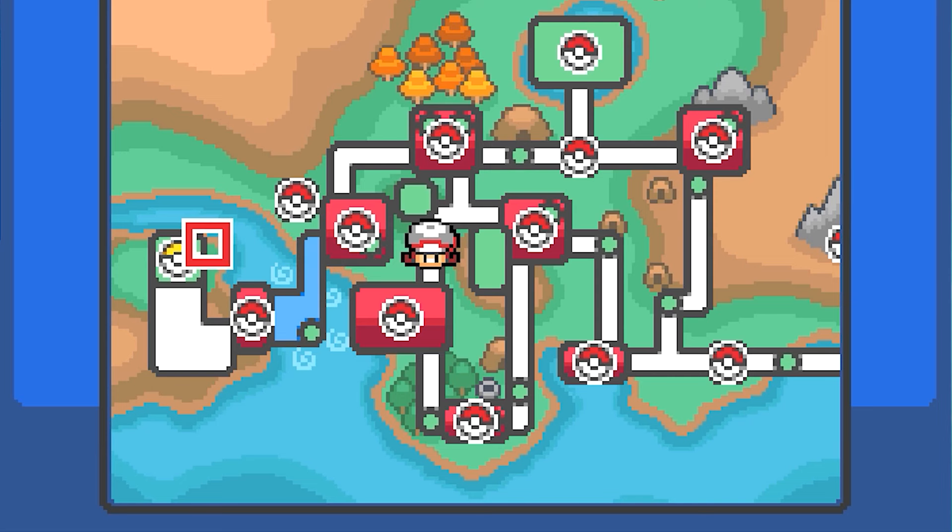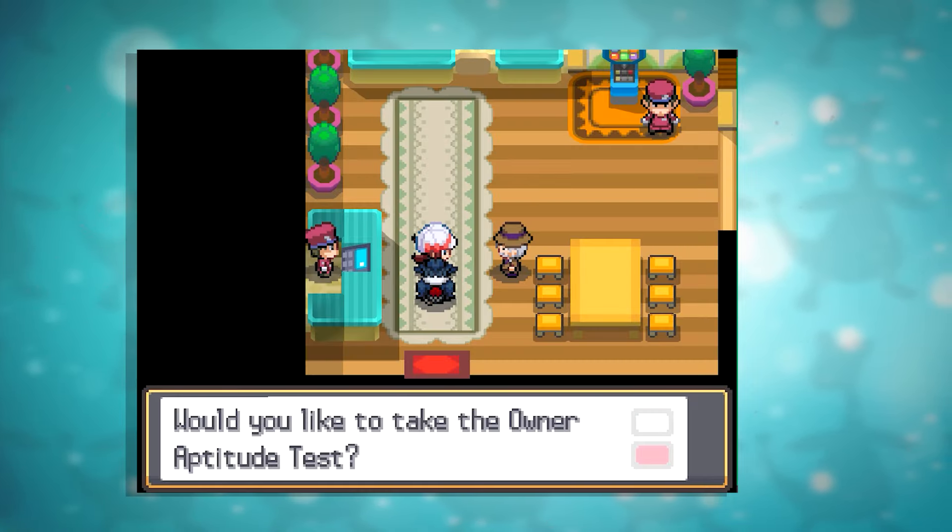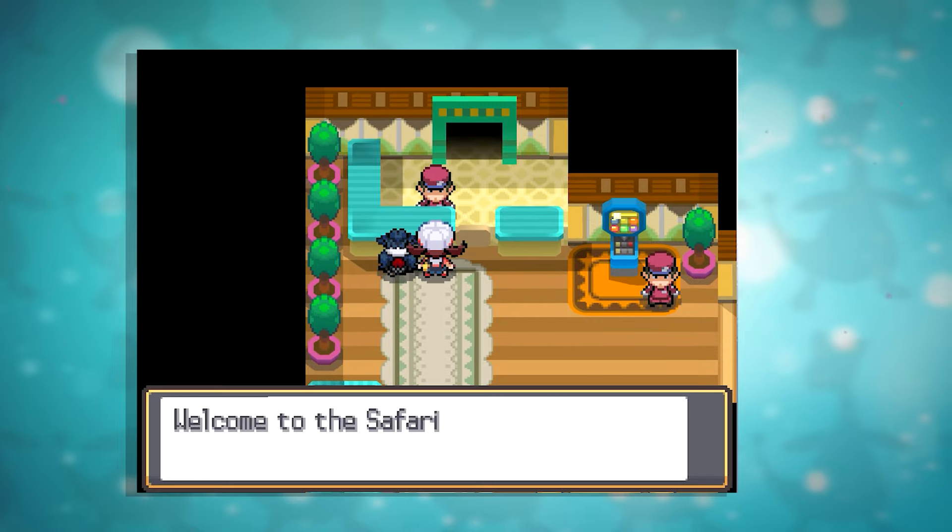The Safari Zone is located west of Cianwood. The Safari Zone in HeartGold and SoulSilver also have customization abilities. If you want to customize, you need to do a task for the Warden.